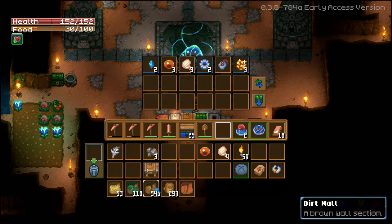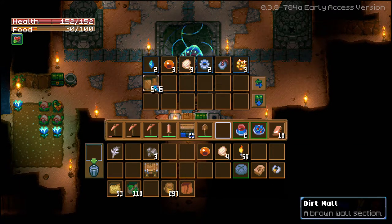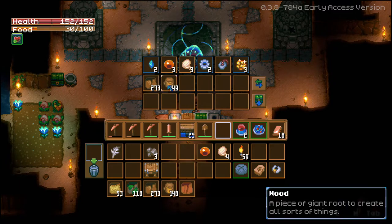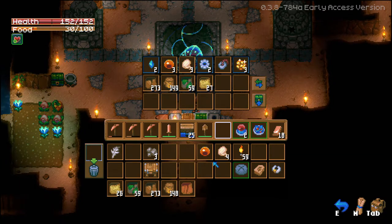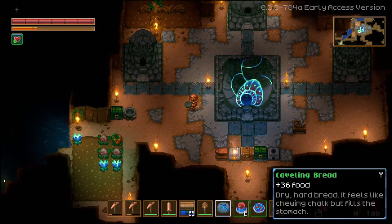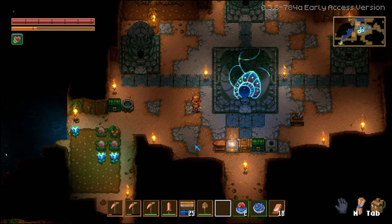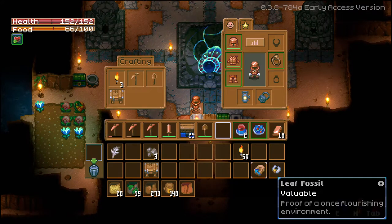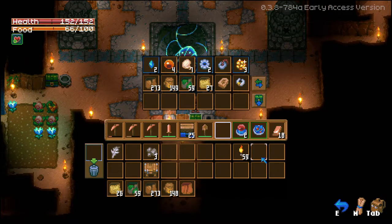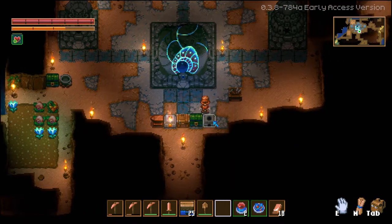Let's go through our stuff — we have a ton of dirt walls which we don't really need to keep. I like to leave about half stacks of things just in case. I can't seem to get my onions back for some odd reason. I did find what is called a caitlin bread which is just for eating — that's literally all it is. So if you find it and you're hungry, feel free to eat it.